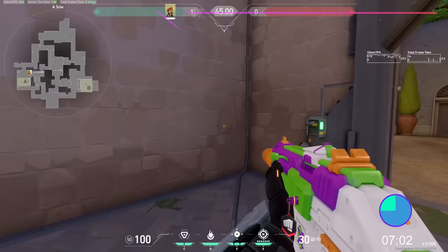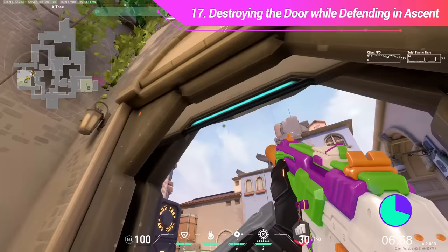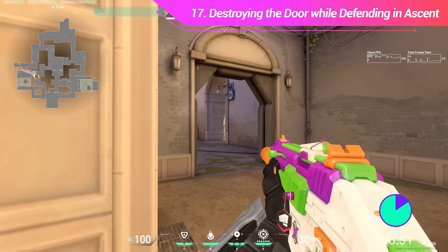It's a pretty common but underutilized strategy to destroy the door on A-side on Ascent on defense at the start of the round. This makes it more difficult for the offense to take the site, because they'll never get the security of shutting the door. You can even catch players who come over to shut the door not realizing it's already been destroyed.